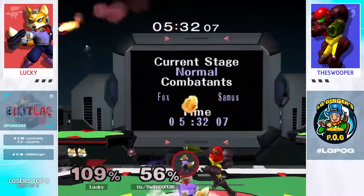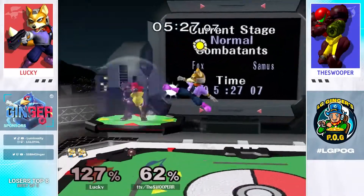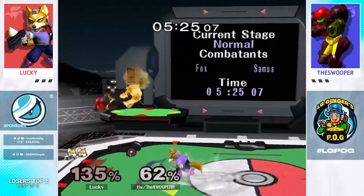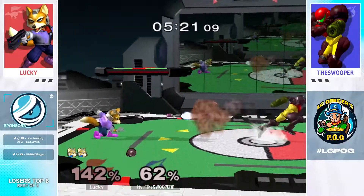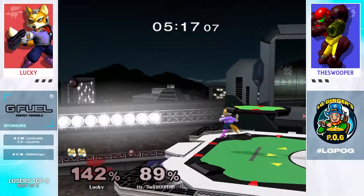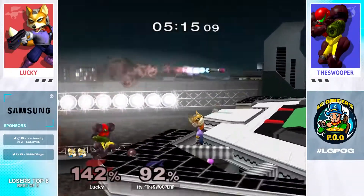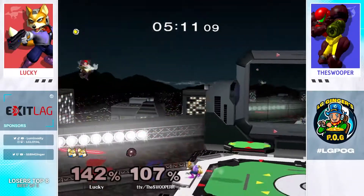Down air. Goes for the missile randomly, gets caught by the weak missile. This is such a horrendous spot to be in. Lucky's at 135 though — could definitely clean up the stock. Lucky's just approaching with these full hops, not even allowing himself to get in the zone where that back air even covers. I don't know what Swooper's gonna do about that, but we definitely need to see some sort of shift.